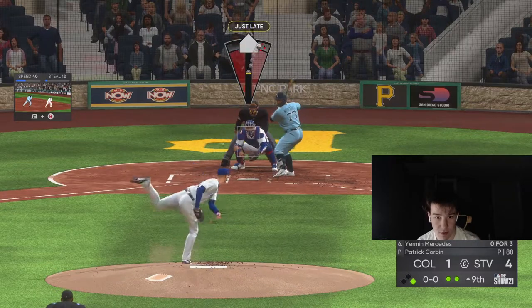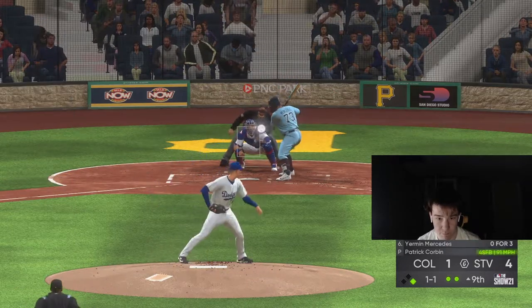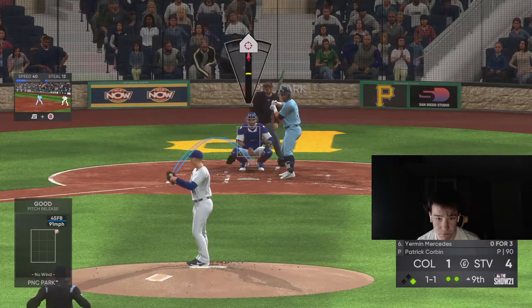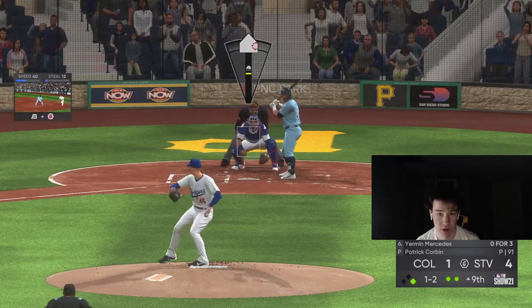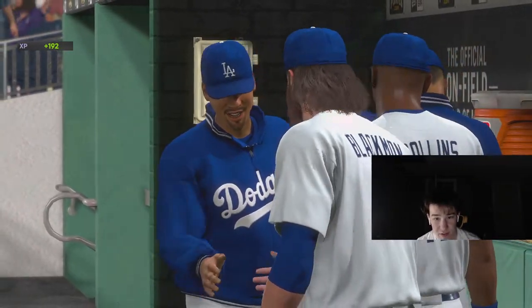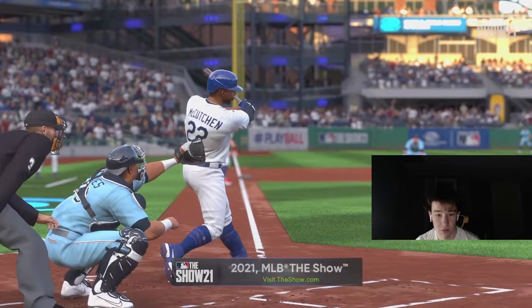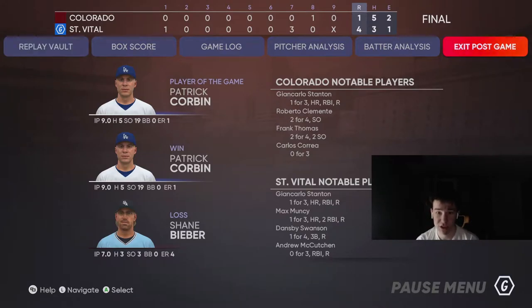I didn't just jinx myself there. That was gonna be hung — this is it right here, should be game. Yep, manager shaking hands — do a little dance at the pitcher's mound. Good job by Corbin. Good job by Swanson. Muncy with the insurance homer, Stanton with the insurance homer. 19 K's — look at that man. That looks nothing like him in real life, but I don't care if he pitches like that. Who gives a fuck — good game.